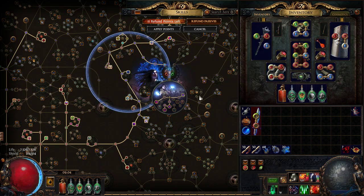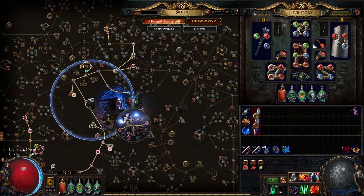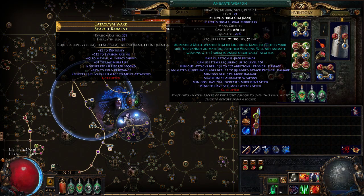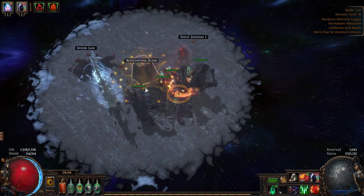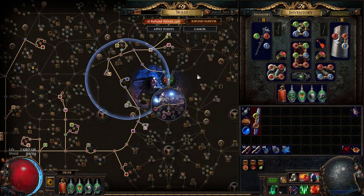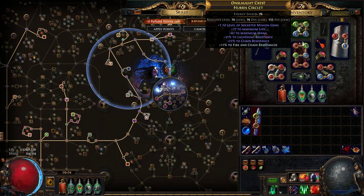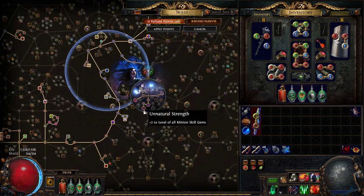Animate weapon was reworked in 3.10 — for those unaware, it now has a 14-minion cap with different gem modifiers, including a bunch of flat phys on the gem. We scale that up to 16 total when everything is up, coming from the level 21 gem plus the plus-two from the necromancer ascendancy. I won't sit here and cast all 16 blades on camera — just check the start of the video.